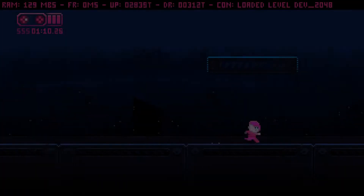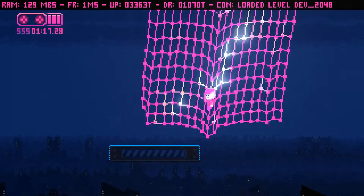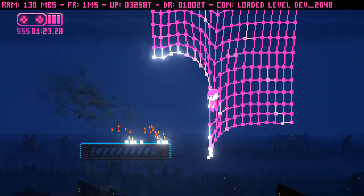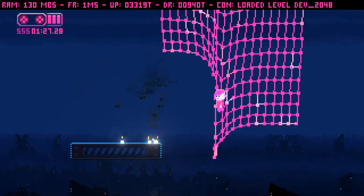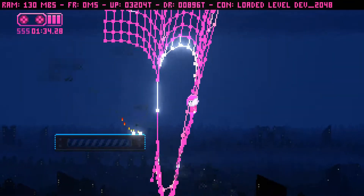Now let's talk about wind. Wind is a force that affects everything in the game world, from the cloth that the hero can climb on, to the hero herself. It even affects the particles that are created, like smoke. Wind direction can be set or can alternate. The strength and duration of the wind can be changed as well, leading to many different types of weather in the level, including tornadoes.